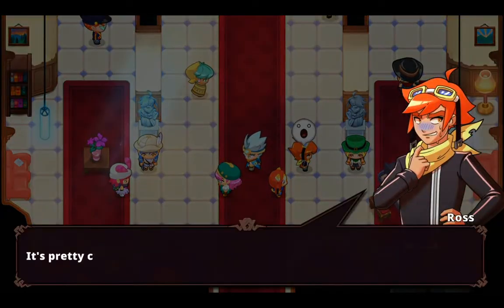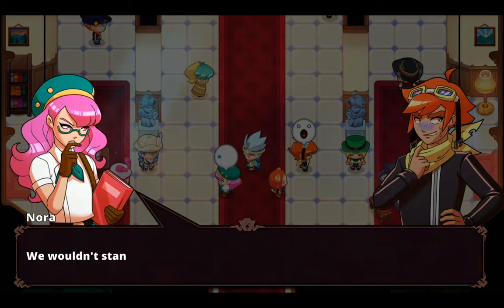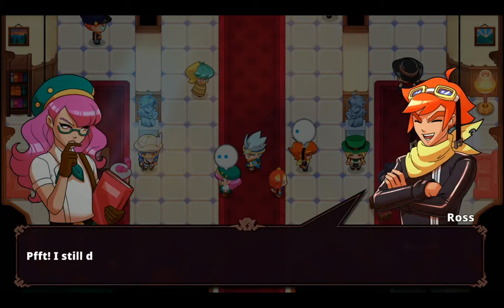There's my friend. Ross. Nora. I still don't understand what a tyrant is. Let's go and get our badges.